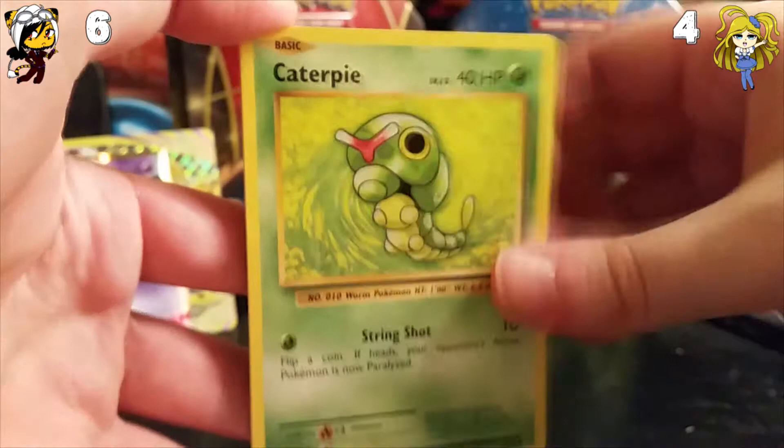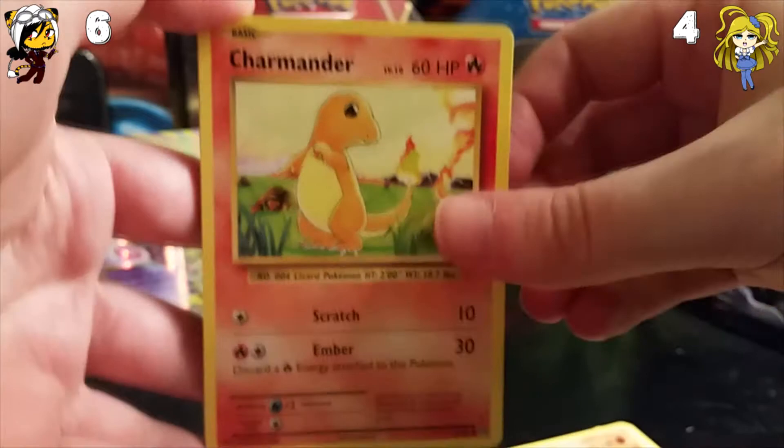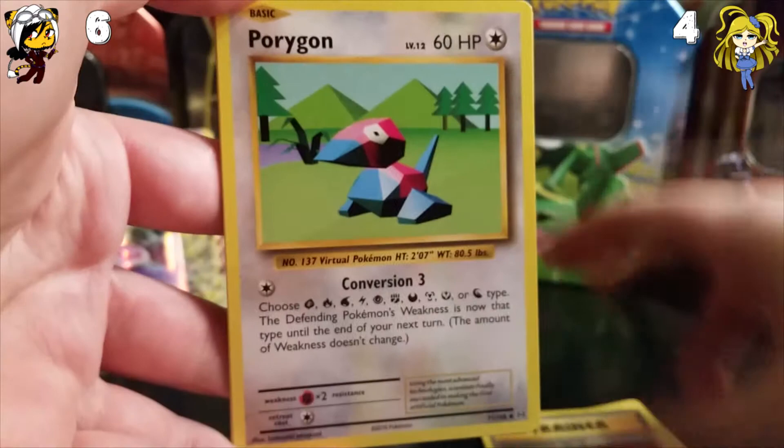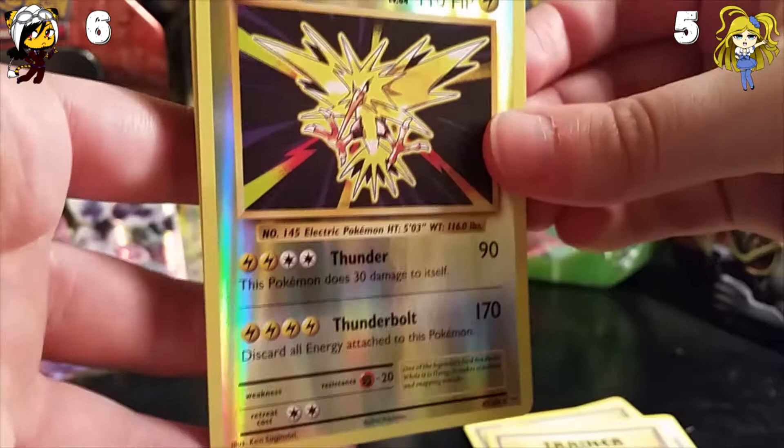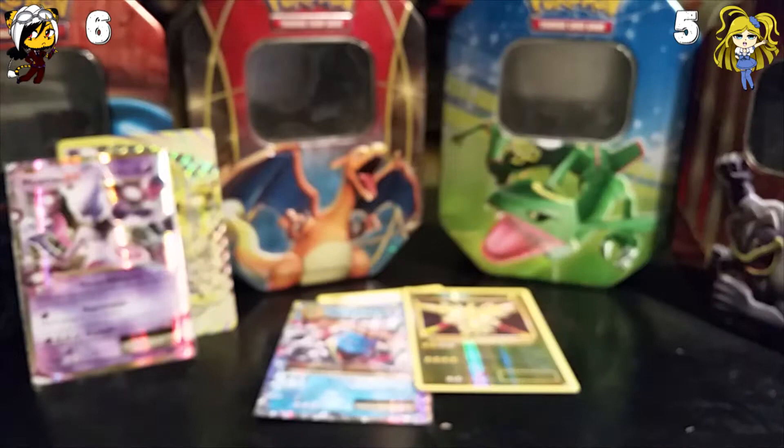And we start off with: Haunter, Gastly, Diglett, Charmander, Voltorb, Devolution Spray, Power Kegler, Misty's Determination. We have a Reverse Holo Sudowoodo — and that's a Rare Reverse Holo, one point. I'm getting plenty of the one-pointers. And the rare is a Beedrill non-holo rare. I'm beginning to see a pattern.